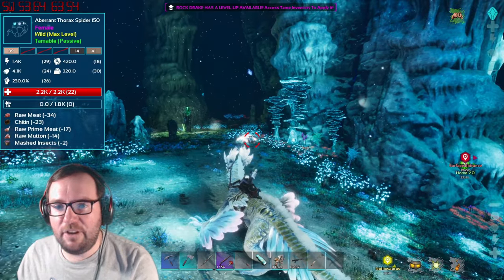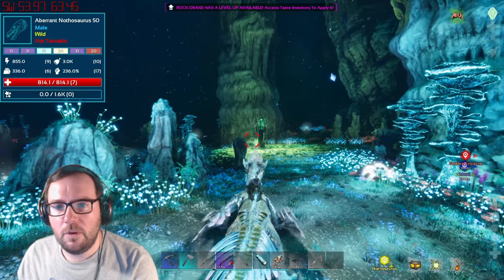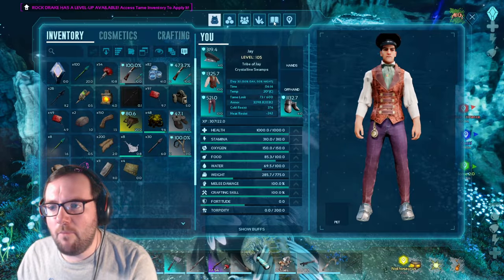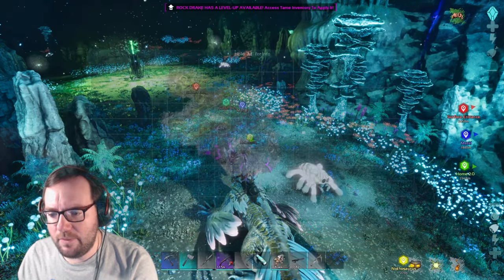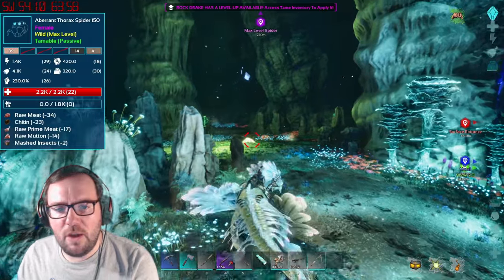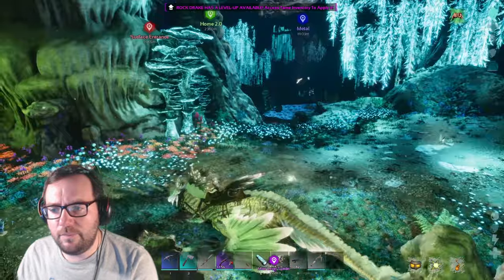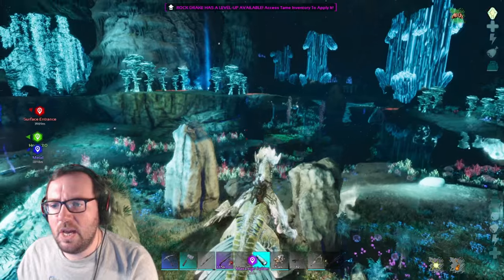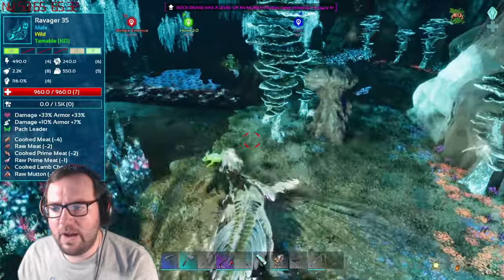That is a max level female Thorax spider - that's just what we need! There's also a Nothosaurus here - only a 50 male. If I could mark you on the map... We've got ghillie armor, and if we can get some bug spray going, I'm pretty sure they'll take prime - 17 prime though. Will they take kibble? I'm sure they will but I might try to get some mashed insects. I tamed one without a shield so we don't really need one.